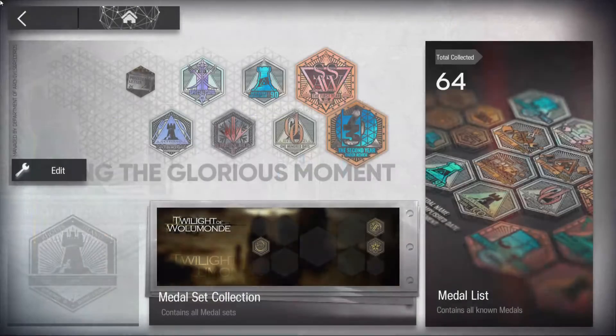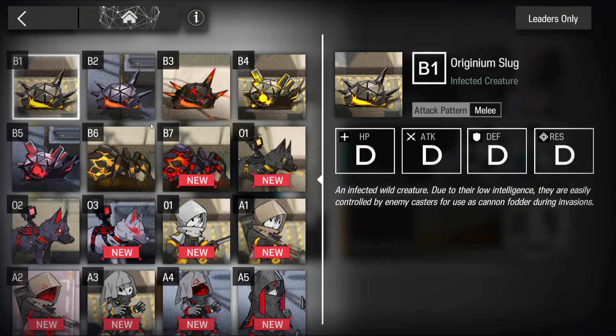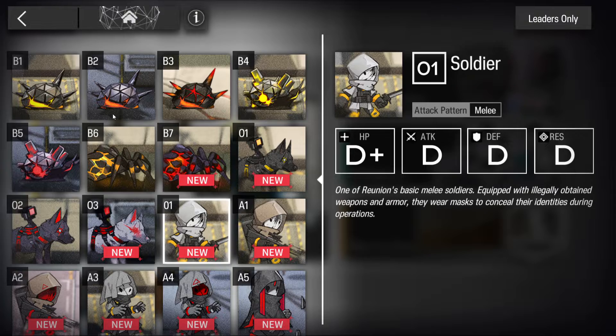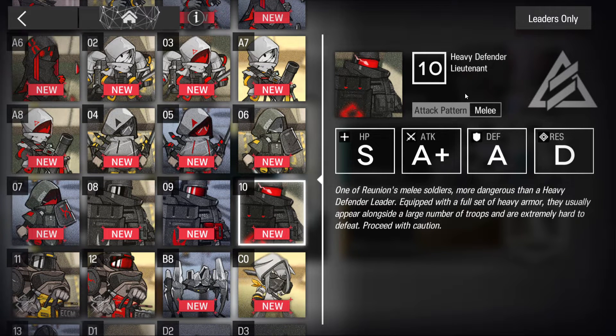The enemy section is just information about the enemies. The scaling goes from D, C, B, A, S, SS, and triple S - lowest to highest. For example, the Original Slug from the very first level is a simple enemy with poor stats, while the heaviest defender types have amazing HP, very high defense, and very low resistance - so they tank a lot of physical damage but take a lot of arts damage. Remember to look at this after attempting a stage to understand enemy weaknesses.